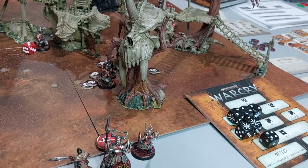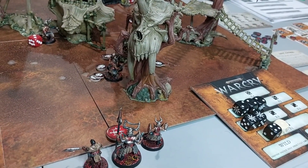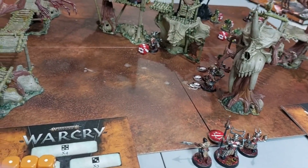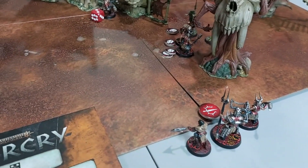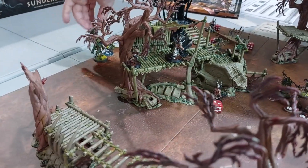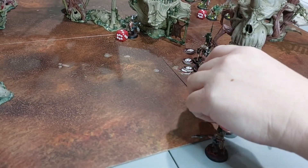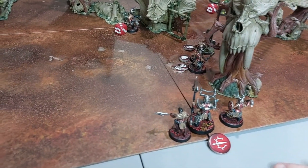I can seize the initiative — I'm going to make my wild dice a one so I have two initiative and go this turn. Reserves come in three inches from the battle edge. My daggers come in on round two and so do yours. Both leaders are there. We're ready for round two activations.